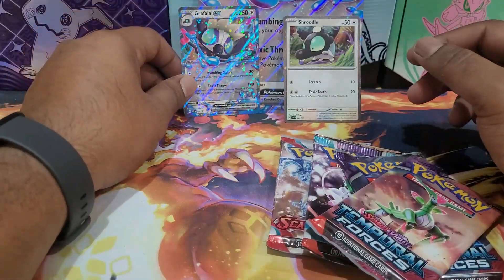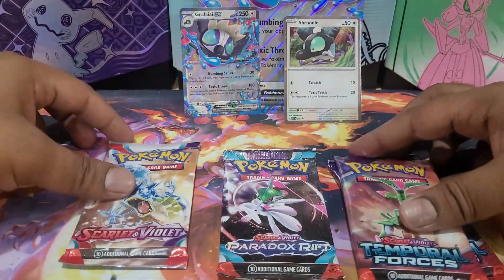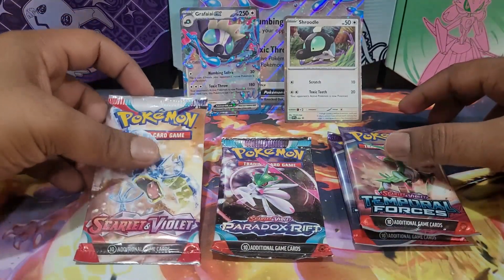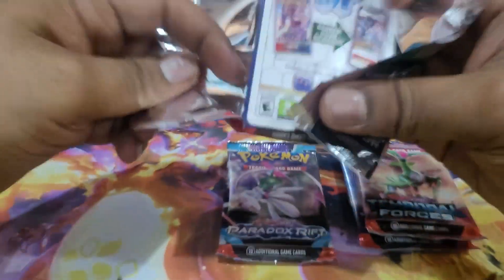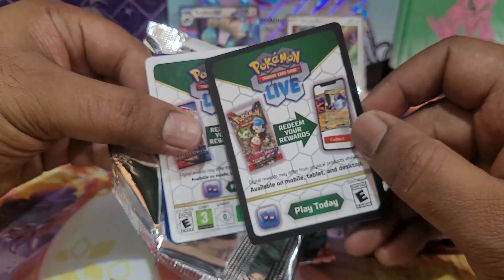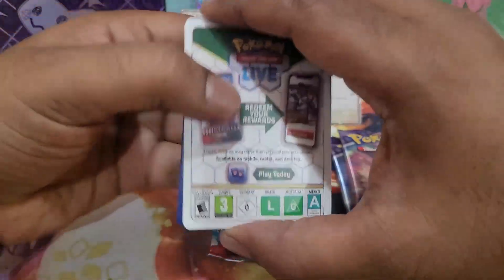We have four packs here: a Base Set, a Paradox Rift, and two Temporal Forces — currently the latest set. Let me dive in and see what the set has to offer. Check out the border on this code card — unlike the previous code cards that had a black border. In Scarlet and Violet they do tell you if you have a hit, so let's see what we get.